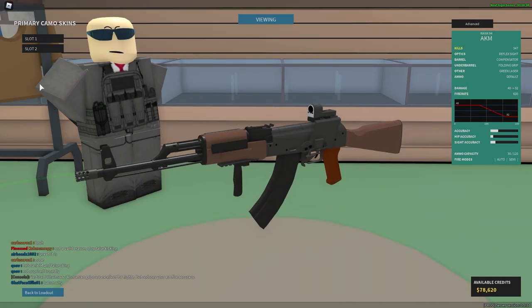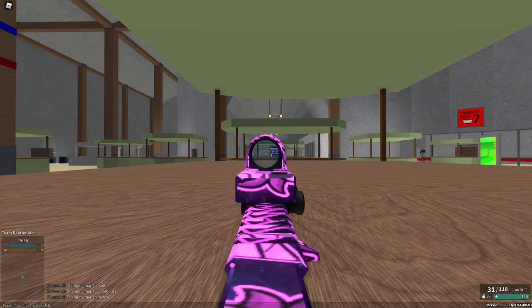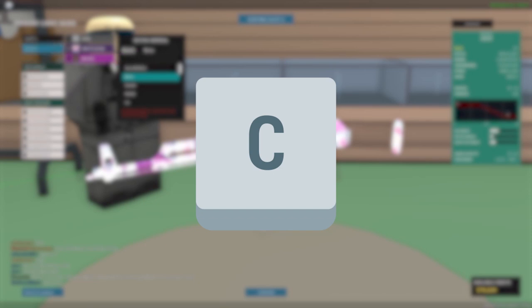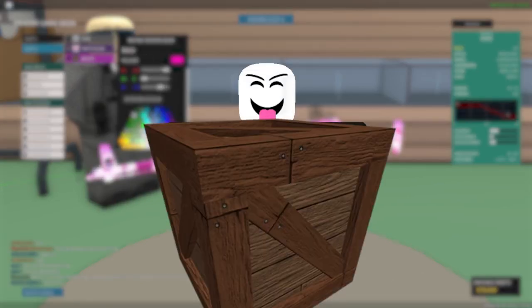Coming in at number two, we have head glitches. Head glitches are very useful in some gunfights. You can do a head glitch by standing in front of any object — such as a ticket booth on Metro — and pressing C to crouch. This will make only a small bit of your head visible to the enemy, and you can still use your gun just as effectively as before.